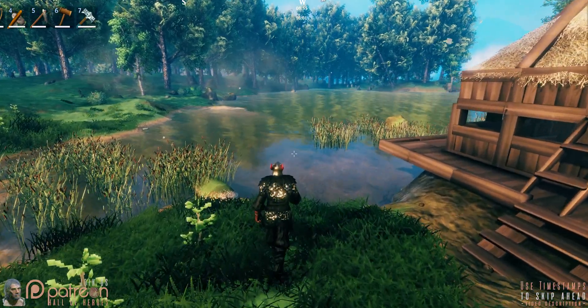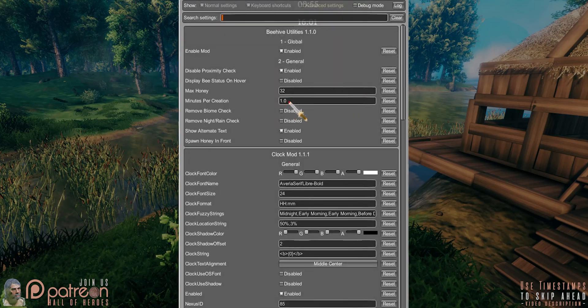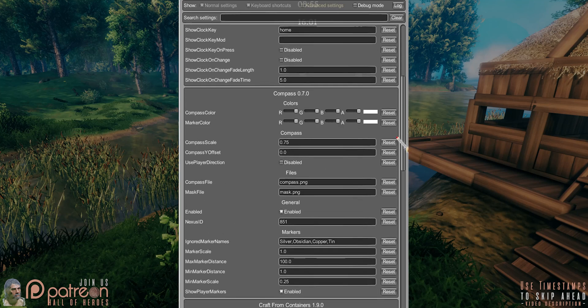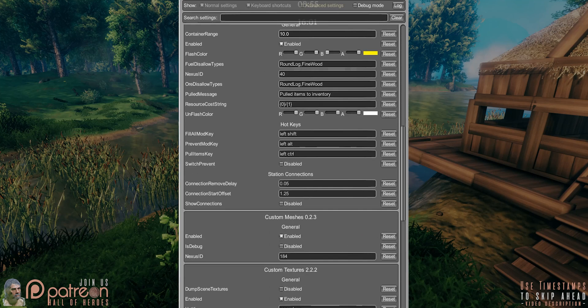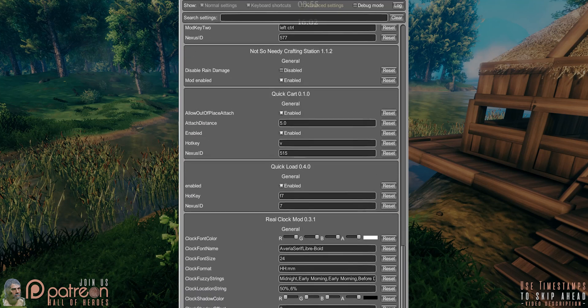Instead of exiting the game to adjust config files, do so in-game with this mod. Push the configurable hotkey to open the menu, make your adjustments, then push the hotkey again to close it. You can even adjust the menu itself. As long as a mod you've installed makes use of the BepInEx configuration system, it will appear here. Whether or not you need to restart the game for changes to take effect is based on how other mods utilize the config system.